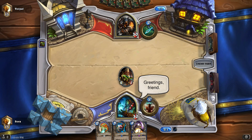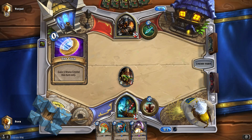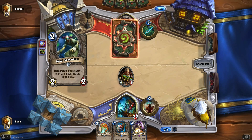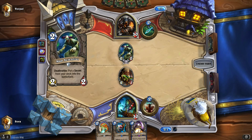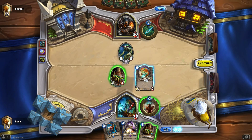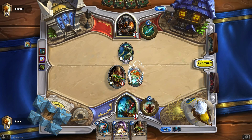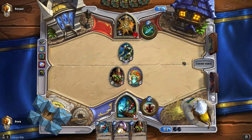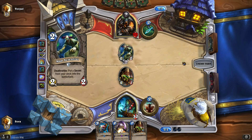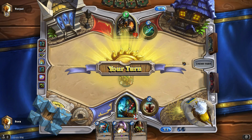Greetings, friend — greetings. He's calling for somebody. Mad Scientist. Puddle Stomper. He'll go for Puddle Stomper most likely since it's a three-two, it would trade better. I'll show him a secret that game.